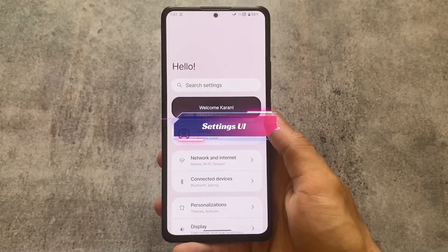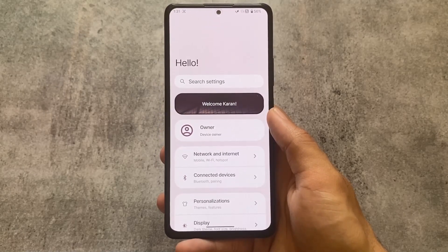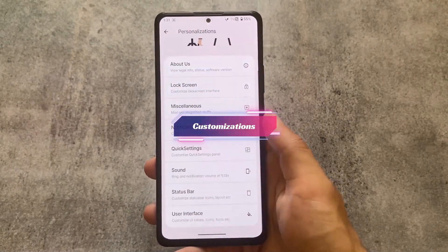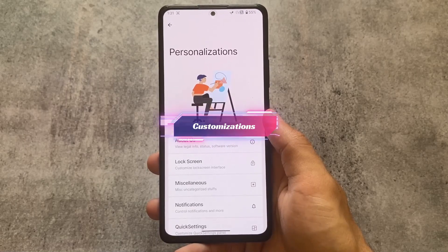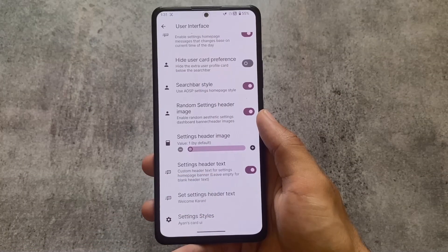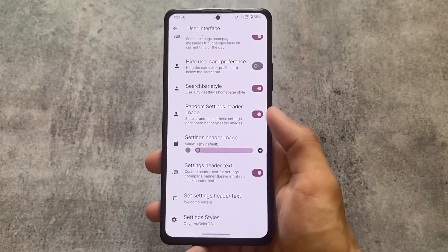Moving on to the Settings UI, there are no major changes — everything is almost the same as the previous Rise Droid custom ROM, even in terms of personalizations and customizations. Only a few things here and there. The major change is the rebase, which is done with the April security patch.